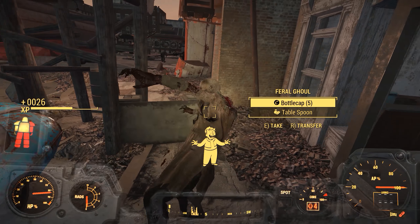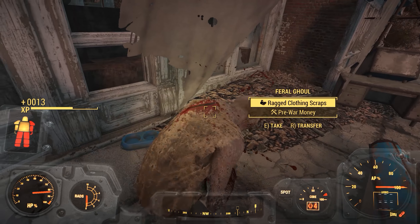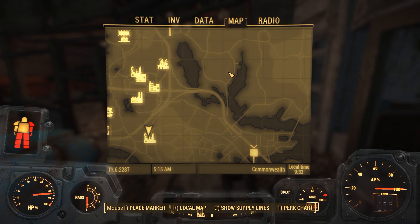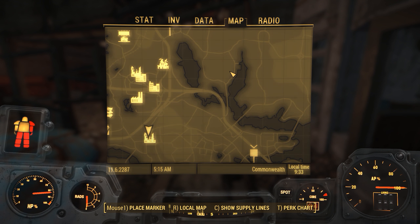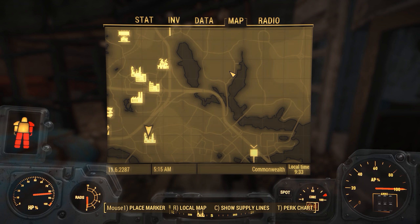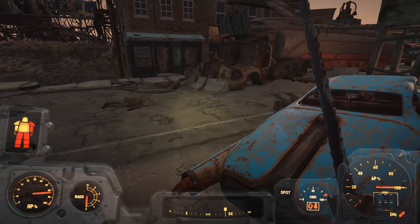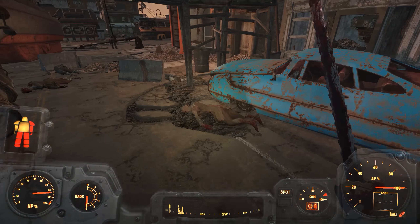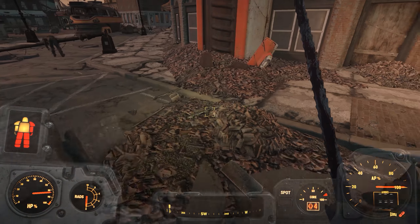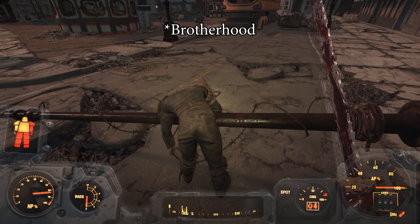I want to get some better firepower before I go over to Cambridge. For that, we're going to be going over to Covenant and picking up the Justice Shotgun — it's right over here at Covenant. Penny, the vendor over there, sells the shotgun named Justice. It's a unique one; the unique property is just staggering, not that great, but the fact that it's a combat shotgun is pretty amazing. I have about 120 rounds for a combat shotgun, which is quite a bit. My plan is to get that and then use it when I go over and assist with ArcJet.